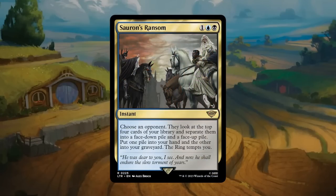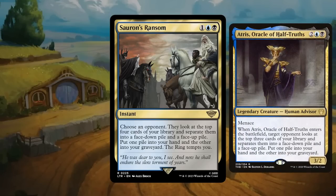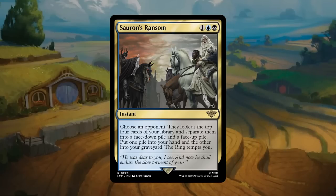Sauron's Ransom: one plus blue plus black for a rare instant. Choose an opponent — they look at the top four cards of your library, separate them into a face-down pile and a face-up pile, and you put one pile into your hand and the other into your graveyard. Then the ring tempts you as well. Reminiscent of Atris from Theros, playing that mini game with your opponent. A bit cheaper at three mana at instant speed, nice card advantage. Gets a C+ — still good card advantage at instant speed, but not quite as exciting as I'd like.